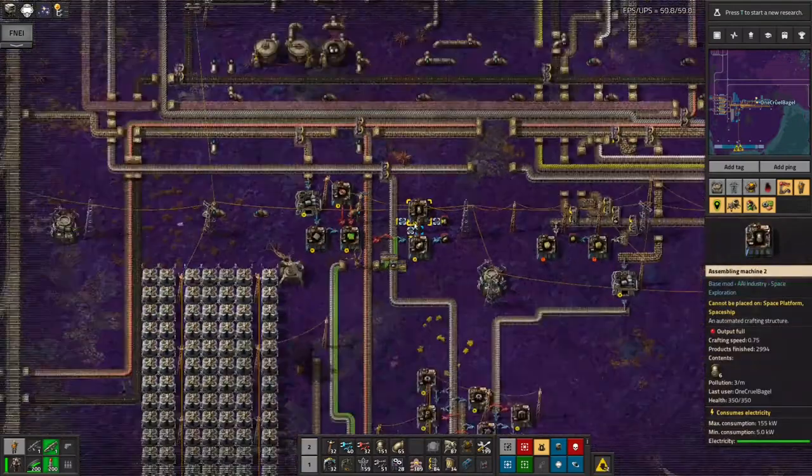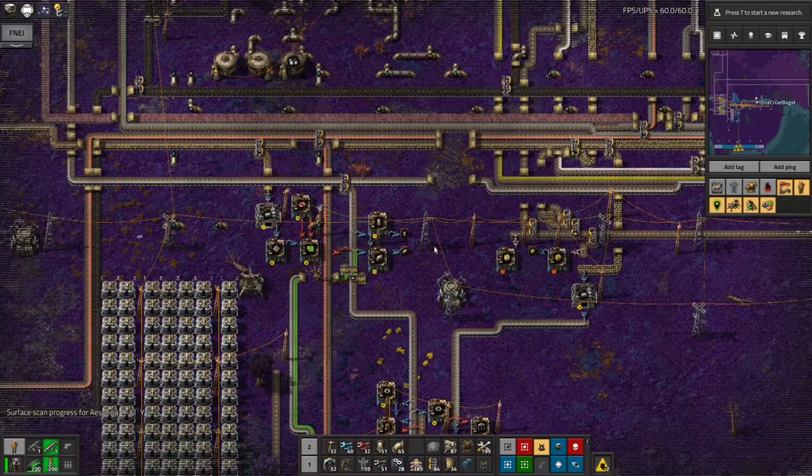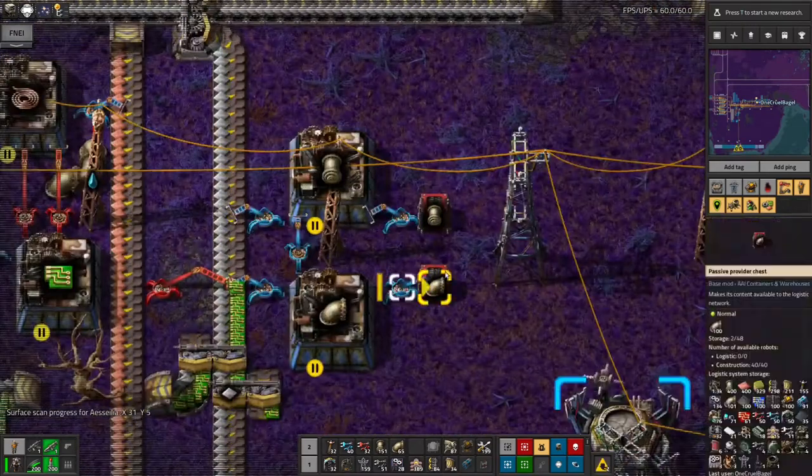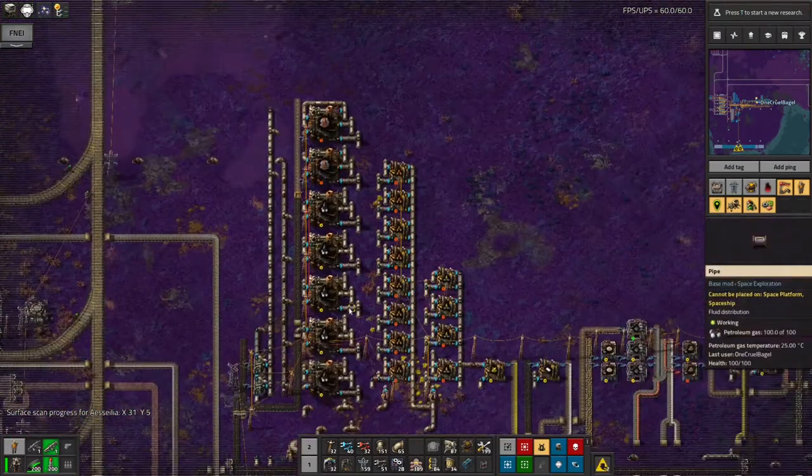Red circuits are a bit more complicated - they need plastic and other stuff as well. Pipes are also something I kept running out of. But that's all sorted out now.